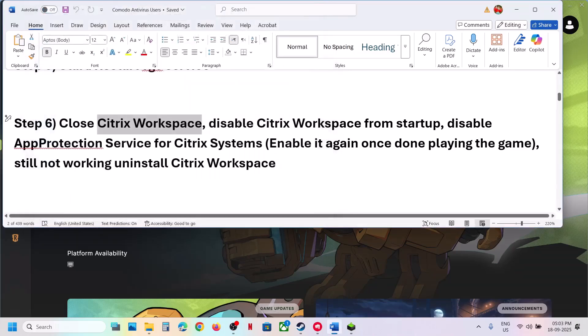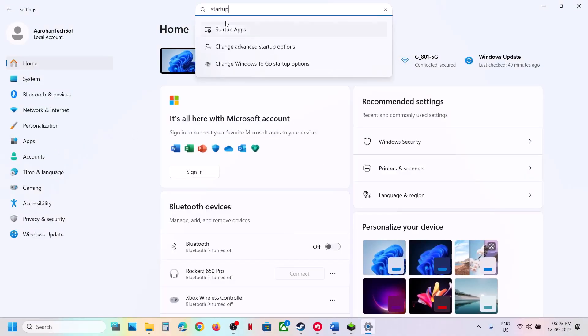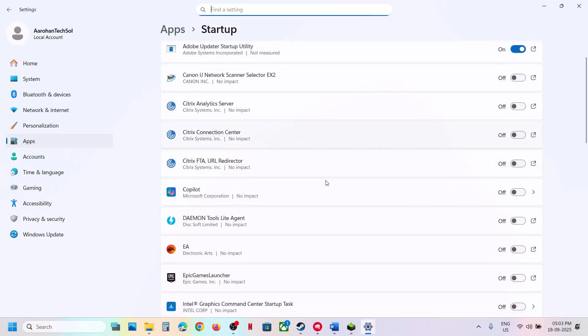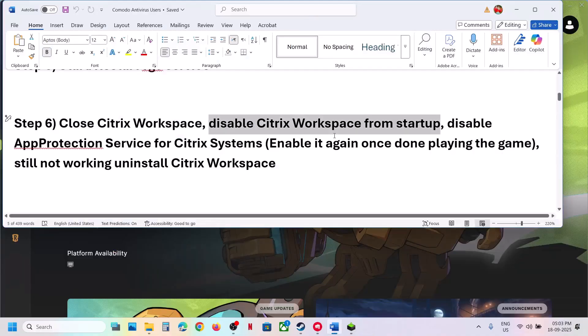Also disable Citrix Workspace from startup. Open Windows Settings, type 'startup apps' in the search, go to Startup Apps, and if you find Citrix running there, disable it.